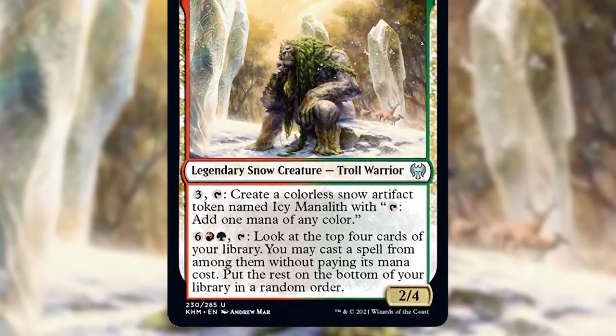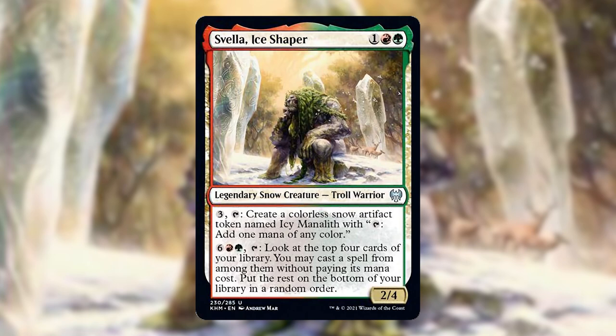I looked at Svella and I thought, girl artifacts? Why not? And I just ran with it. Svella has two functions: she makes a lot of artifacts and then she can use them to cast impactful cards from the top of our deck. We're going for a combo strategy and it has two parts. The first part is to get infinite mana one way or another, usually with Svella if we can manage it, and the second is to use that mana to combo and win the game.